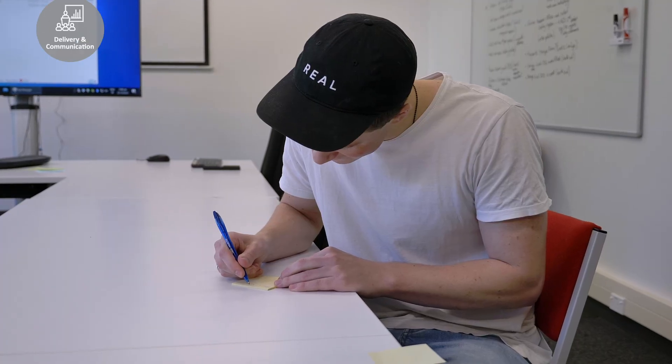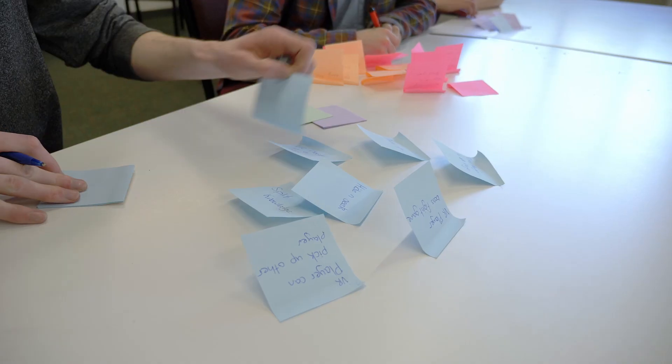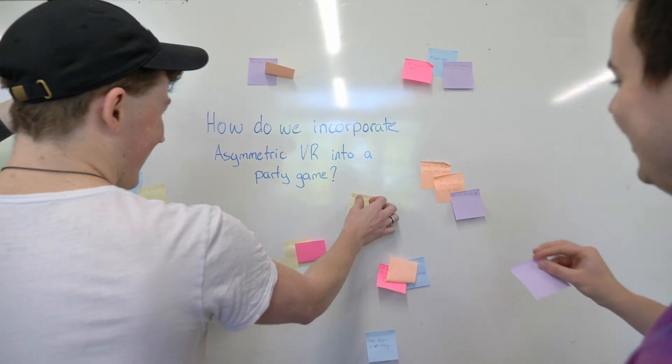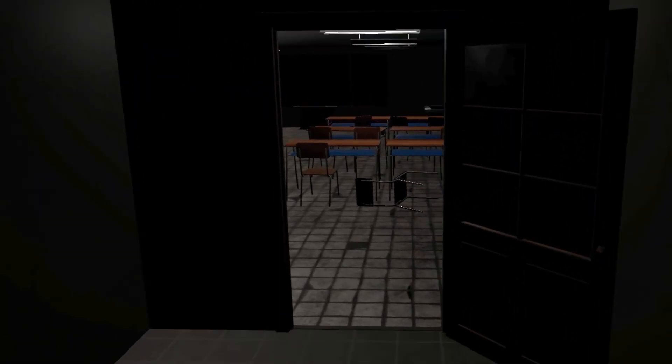In our ideation phase we used a technique called affinity mapping to come up with a bunch of game types and concepts that we could possibly use in asymmetric VR. Once we had these, we voted on our favourites, created three game concepts each, and presented those to the client, then voted on our top three overall.